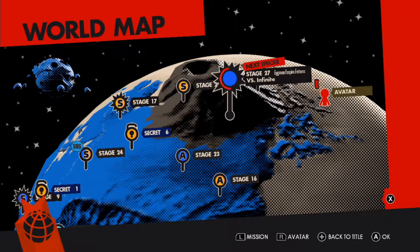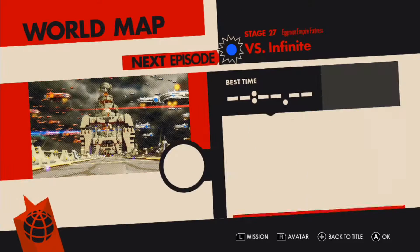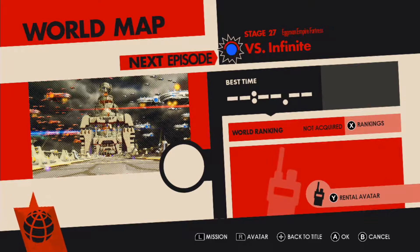That was it for Malteo Canyon. I don't think there are any walkie-talkies around this time since we're pretty much at the final environment. We go into the next stage — stage 27 — going back into Eggman Empire Fortress, and we're taking on Infinite for the third time.